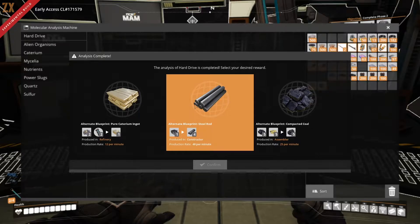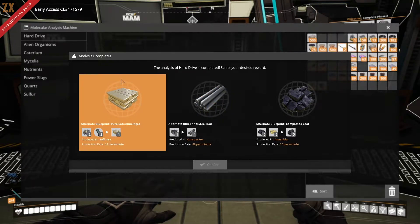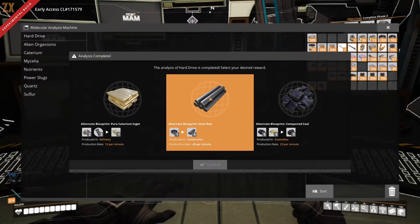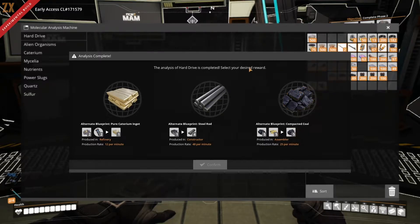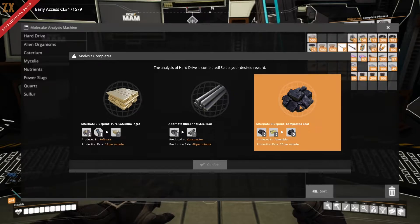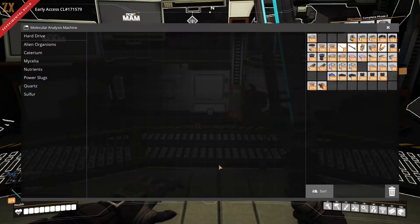We got another Pure Ingot recipe - these are really good. You're trading power for production: you increase power consumption to output more parts at a more efficient rate. Steel Rod I've heard is really good but haven't found a great place to use it. This one I'm definitely selecting - Compacted Coal is really important. You can use it in black powder recipes later, and you can burn compacted coal for fuel. I think compacted coal is used in making Turbo Fuel - there's a lot of uses. We're going for that.